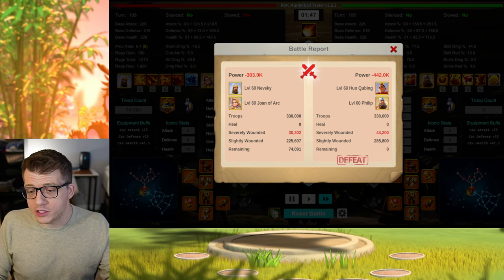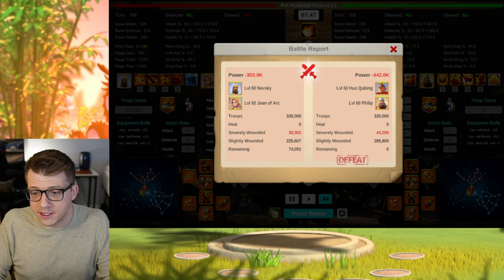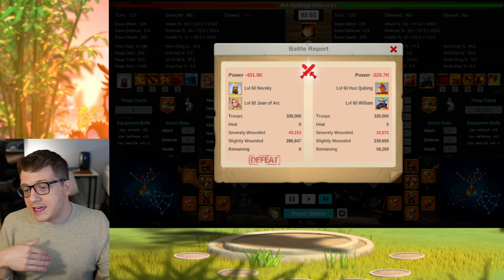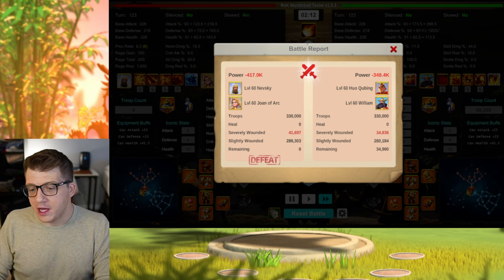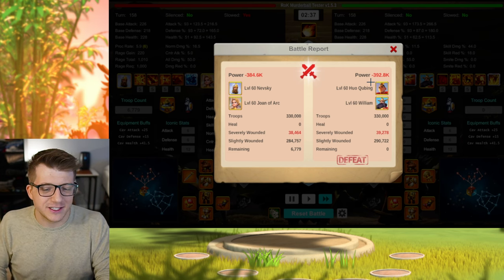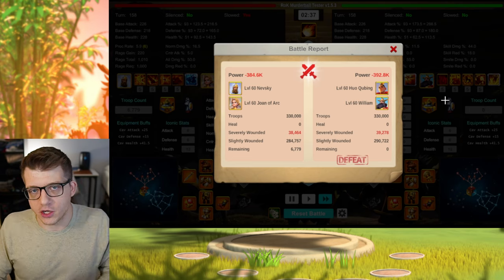Historically Huo is a better dueling commander than Nevsky strictly because he deals more damage upfront with his reduced rage cost and higher skill damage at the front end. Philip is not benefiting meaningfully from the extra skill damage. If we replace Philip with William, the tables completely turn — we see 58K, 35K, 39K, and 31K remaining for Huo William, with basically a tie in one report. Huo William performs much better against Nevsky Joan in the 1v1 scenario.